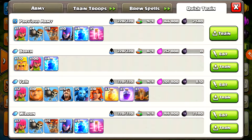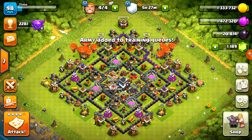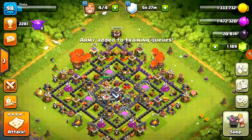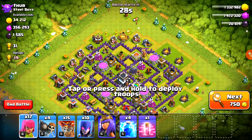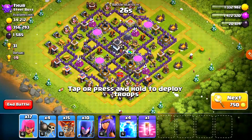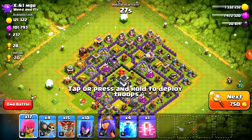We have our army set right here again. We're going to train up our old Valkyrie army so we can start pushing with that, because that actually helped a lot, especially when taking out X-Bow. Let's do one more raid - this is going to take out five hours and I think this is the end of our shield. We need one more star for our star bonus, which is amazing.